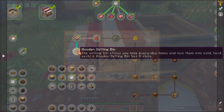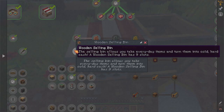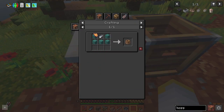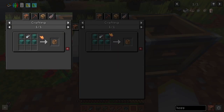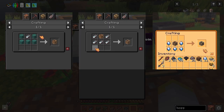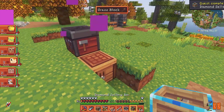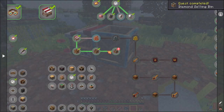Afterwards I recommend making the selling bin, which has three tiers: wooden, iron, and diamond, each tier giving you more space to sell more items within the bin. The regular bin requires five planks and one iron; the iron bin requires five iron and the bin; and finally the diamond bin requires five diamonds and our iron bin. We shall be using this bin to make our diamond bin to get us our gold coin for the purposes of this video.